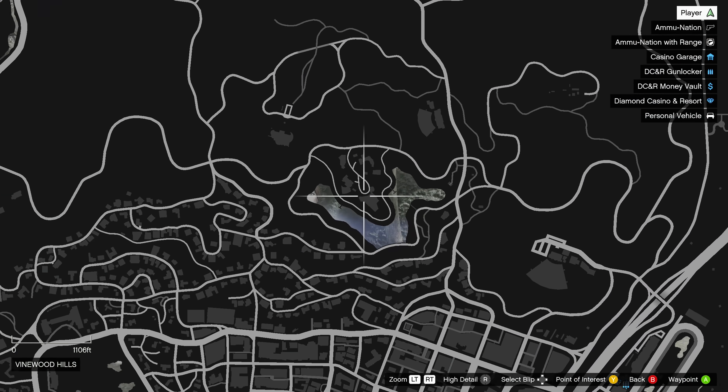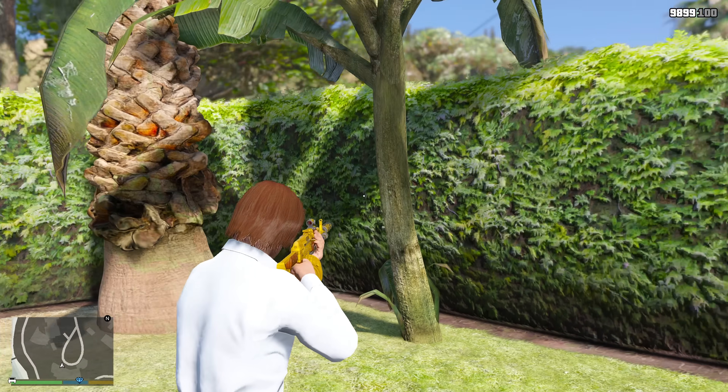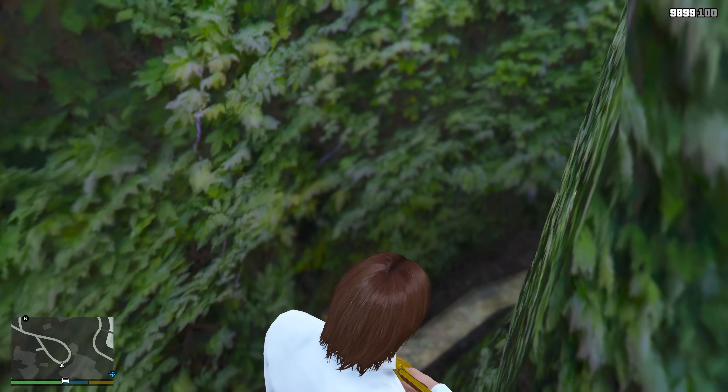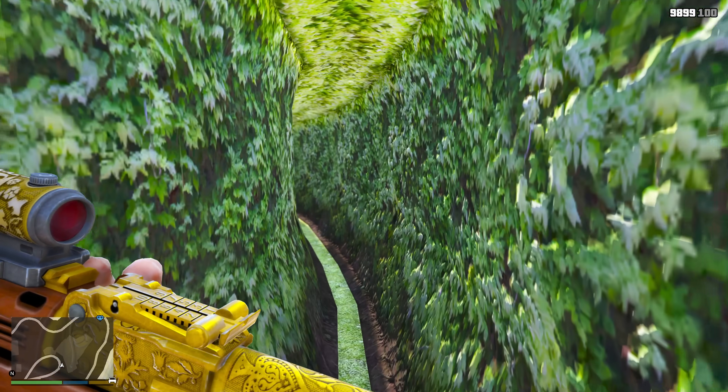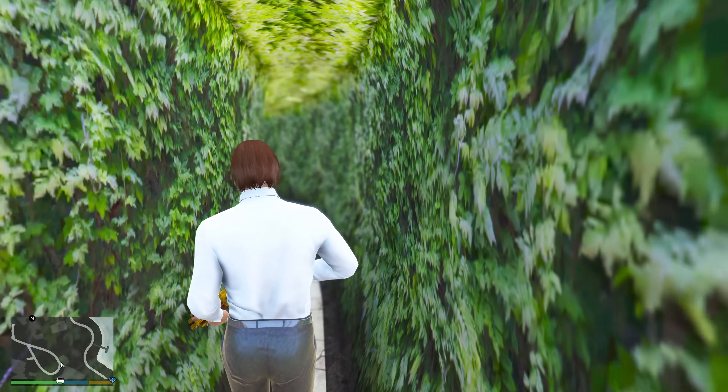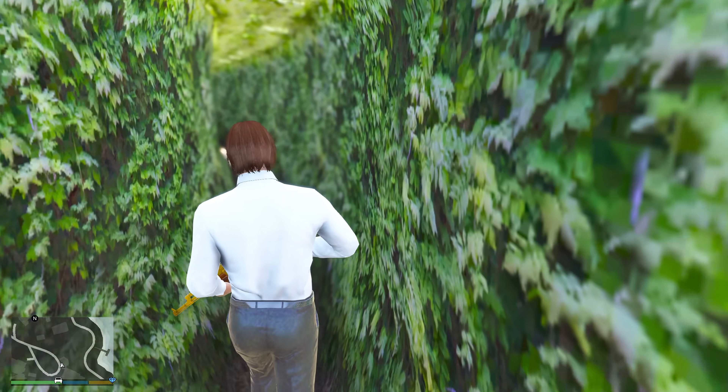One of the most OG glitched locations is right here on the map, so if you haven't heard about this one, you're truly a noob. All you have to do is walk into this spot right here, and just like that you'll be glitched inside of the hedge. There's not really anything you could find in here, but since this has been out for so long, it makes me wonder why Rockstar kept it in the game.